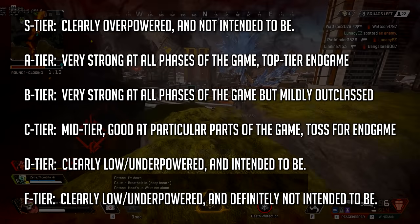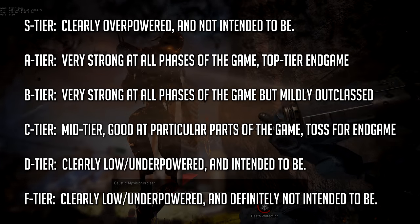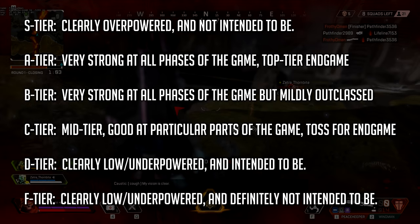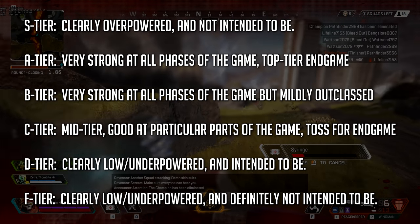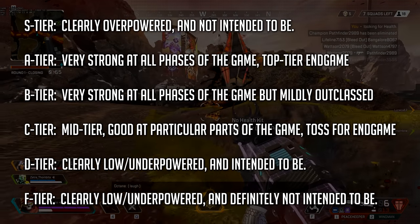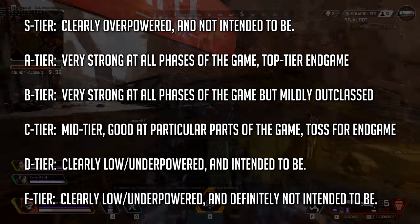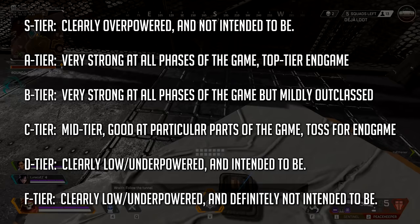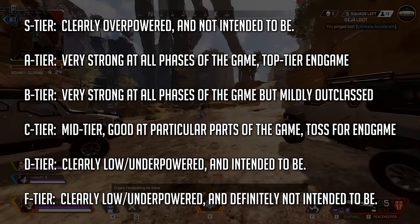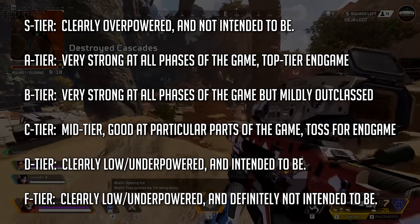A and B tiers are where many guns are going to sit, and are typically ideal to take into endgame situations. If something is C tier, that's not crap tier — it's average, it's fine. If you land on one of these guns at the start of a match, you shouldn't be upset with it at all, but you'll likely want to switch off of it towards endgame if it's easy for you to do so. In D tier, we'll find guns that are pretty clearly underpowered, but on purpose. Don't expect changes to these weapons. Only guns that are down in F tier are the things that would be the opposite of S tier, meaning they're clearly underpowered and really have no business being there.